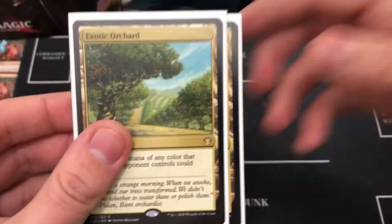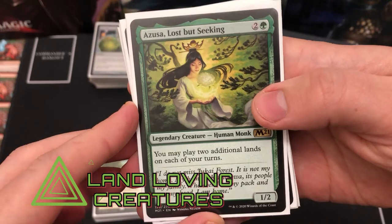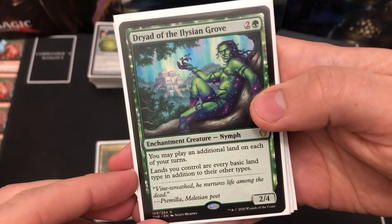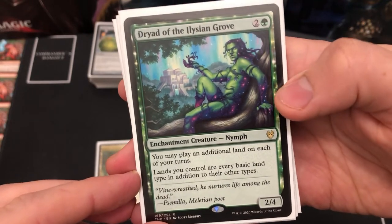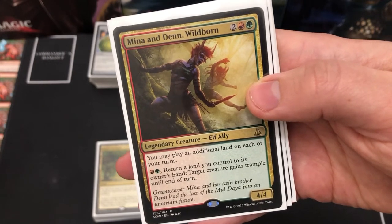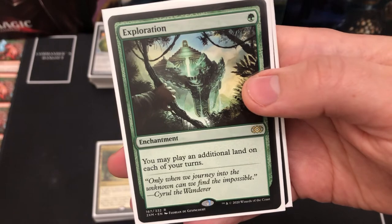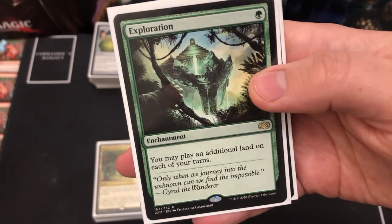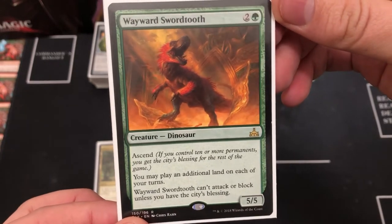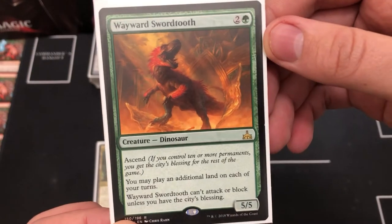Now we're going to look specifically at those creatures that let you search or play even more lands. First we've got Azusa, then Druid of the Elysian Grove — play additional lands and every basic land type gets added to your lands, which is really good for fixing colours. Mina and Denn let you search for an additional land and return a land to give a creature trample, perfect for Radha. Exploration lets you play an additional land each turn — I pulled that in a Double Masters booster box a few months ago and it's been a staple. Wayward Swordtooth also plays into the ascend mechanic and can play an additional land each turn; it's really cheap and becomes a 5/5 that can attack once you have the city's blessing.